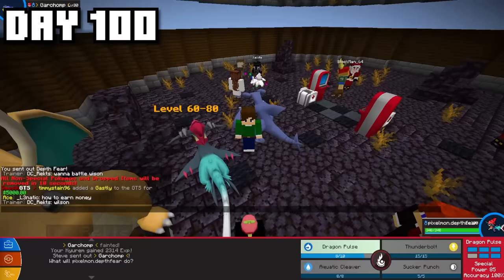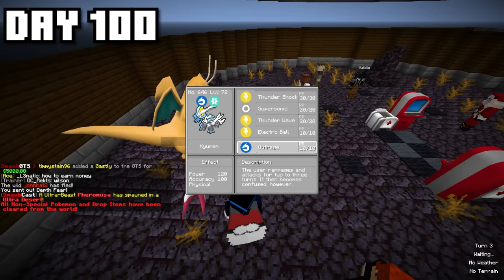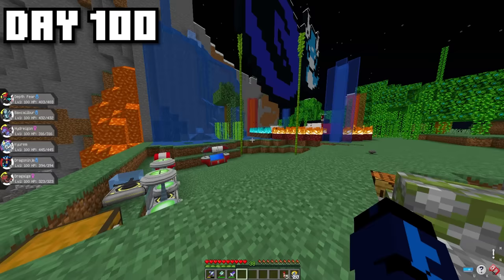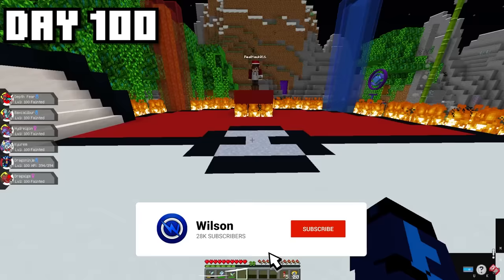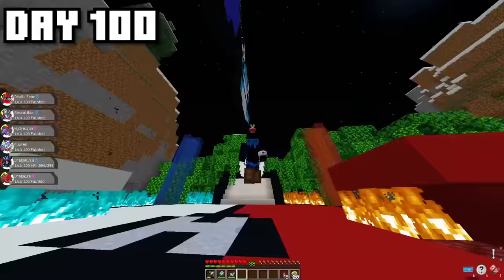I knew for this final rival battle I had to be super prepared. I headed back to the level grinder, got all my Pokémon to level 100, gave them the best possible moves, and it was time for the final rival fight — me versus Hawk to decide who is the ultimate Dragon-type trainer. It was an intense battle, so many Pokémon were defeated, and it came down to Dragon Ninja versus Mega Rayquaza. Luckily, I ended up taking the win with my Dragon Ninja, crowning me the ultimate Dragon-type trainer.